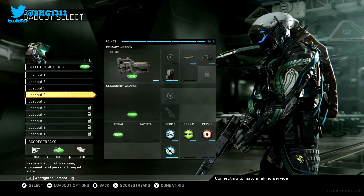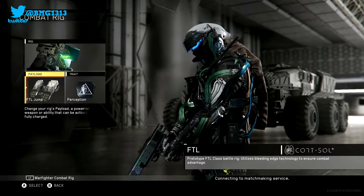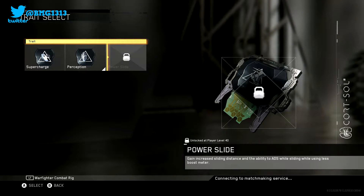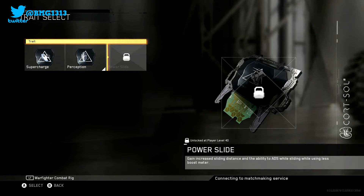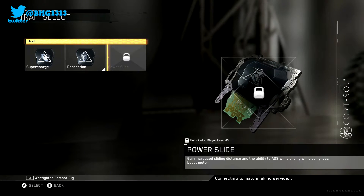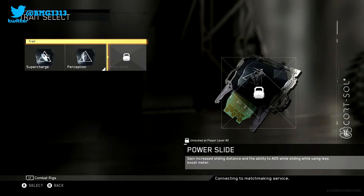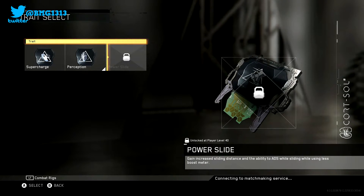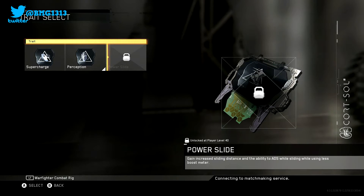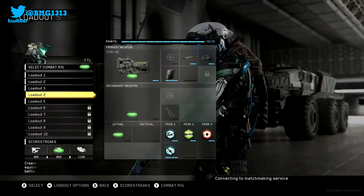The next thing I want to talk about is the rig. The rig I'm using is FTL — the main thing is the trait called Power Slide. I haven't unlocked it myself yet because I'm only level 37 and you need to be level 40, but it says it will increase the distance you slide for. This would definitely help if you're stuck on the 50 sliding kills challenge. I'm hoping to unlock it soon and it should help me get to my goal even quicker.